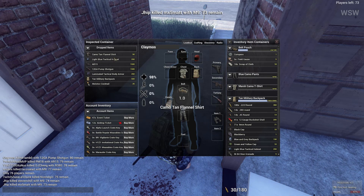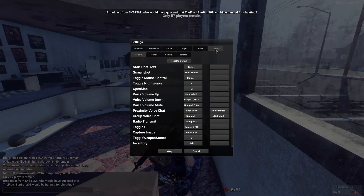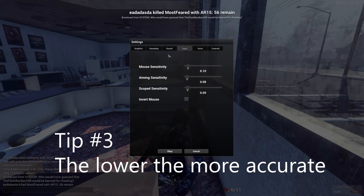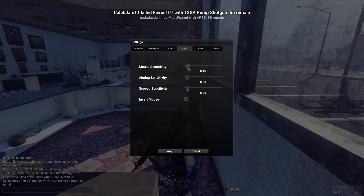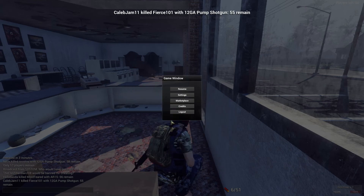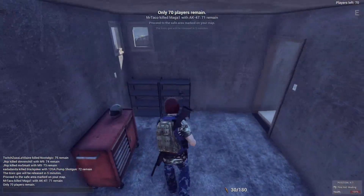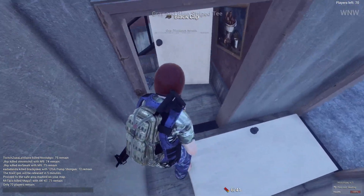Third tip: play on a low mouse sensitivity. As you can see right here, I am on 10, around 0.8 or 0.9, and my DPI is around 1500 or 2000. Low mouse sensitivity means you don't go all over the place, kind of like Counter-Strike.